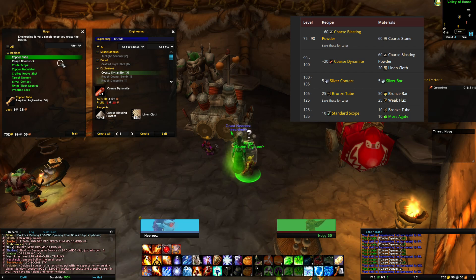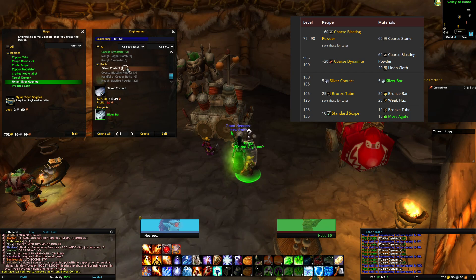From level 100 to 105, make 5 silver contacts. You'll need 5 silver bars for this, bringing your engineering level to 105.